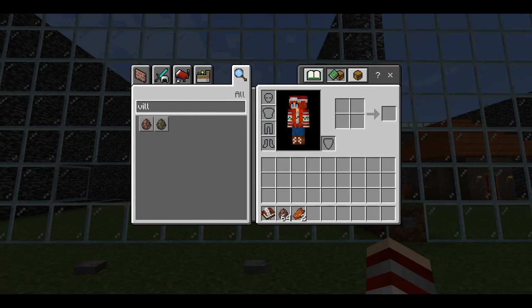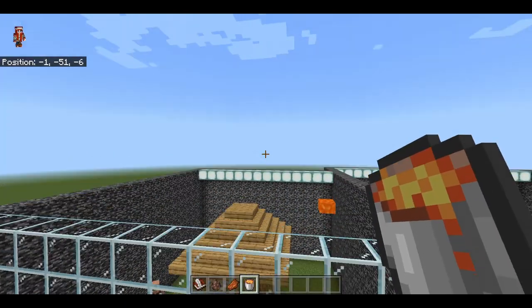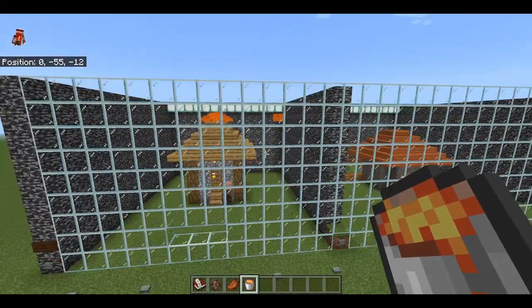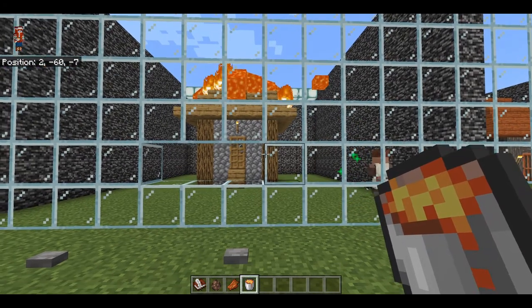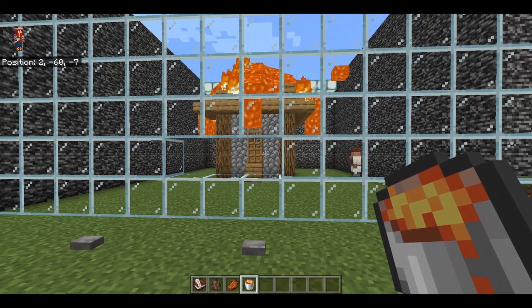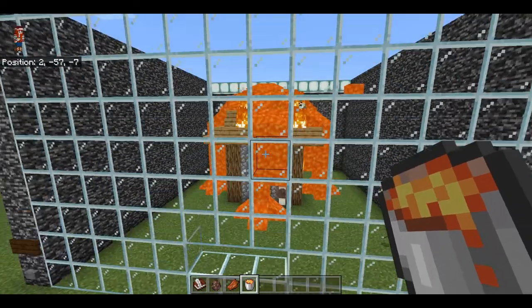Let me grab some lava and I'll just dump it on top of the house and see what happens. Boom. Lava's flowing, and house is on fire. Let's see what's left when the fire's over. It's encasing it in lava. I knew this was going to be destructive, and I figured it would probably burn the house down.